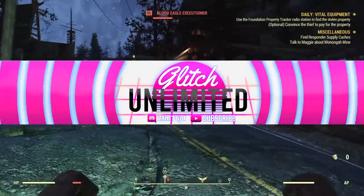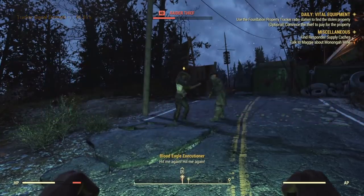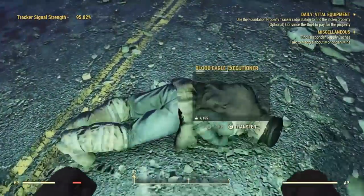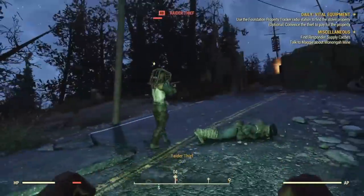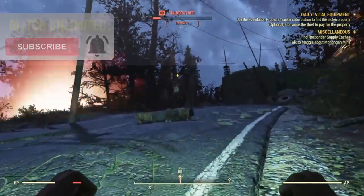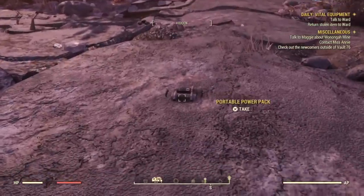Hey, what is going on. I'm going to show you a brand new unlimited seller reputation glitch — a completely brand new method. This involves only one item, unlike the last method where we had to find a ton of items to turn in. I'll leave a timestamp so you can go to the end of the video and find the locations before you start the glitch.